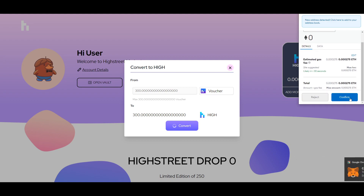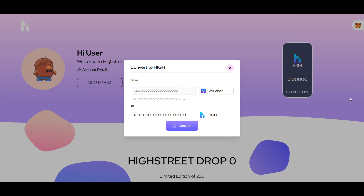The reason why you do not want to redeem your vouchers now is that if you redeem your vHIGH voucher for vHIGH, you'll have to pay gas to redeem it for vHIGH, then you'll have to pay gas again to redeem it for HIGH. So the best way to do it right now is just wait until tomorrow when you'll be able to redeem your vHIGH vouchers directly to HIGH.